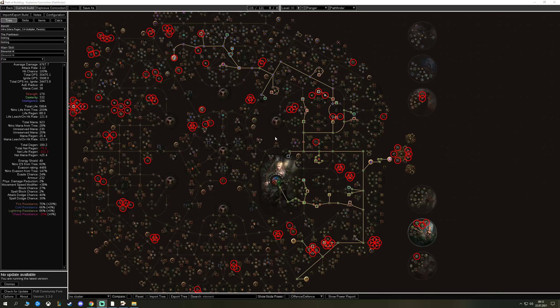Hello ladies and gentlemen, welcome back to another small build guide for Path of Exile 3.15. It's another new gem — it's Explosive Concoction — and hopefully this will work because I'm pretty hyped about the skill to be honest.